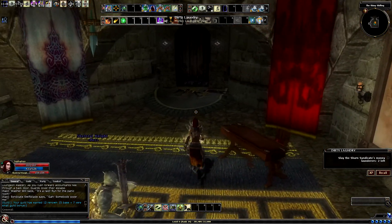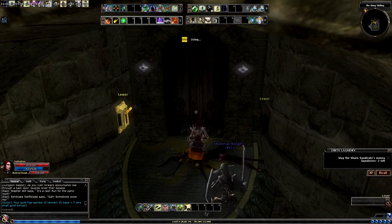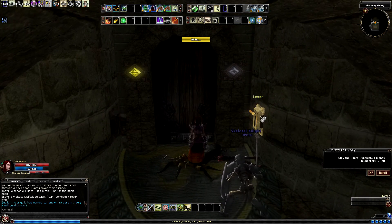All we have to do is slay the Shan Syndicate's money launderers — that's the main objective of this quest. Very straightforward quest, though they do make you work for it.